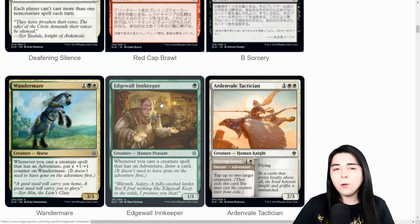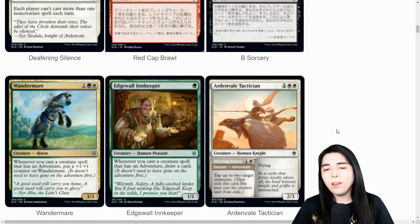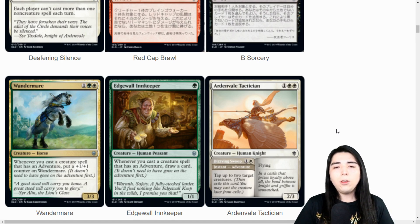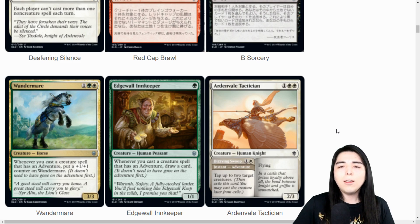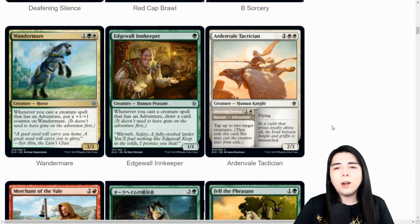Arden Veil Tactician: three mana for a two-three with an adventure to tap two creatures. Tricky - and then it becomes a two-three flyer for three mana. That's more of a limited card because it's like: you go to combat, I'll tap down two of your best blockers, untap, be able to attack, then follow up with the creature. That's pretty good tempo for limited, but not standard-worthy because three mana for a two-three is below curve for constructed.